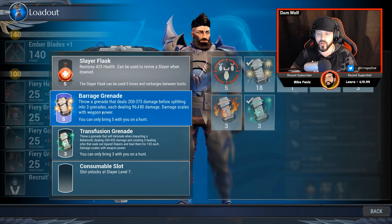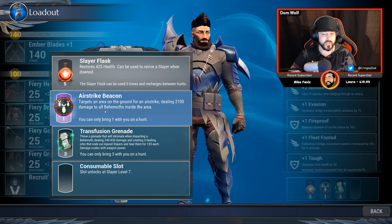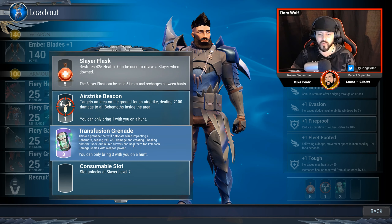In order to add these, you just literally need to click on the slot that you want to add it to, and then click on the item. Notice here we've got an airstrike beacon, which is going to come in real handy.